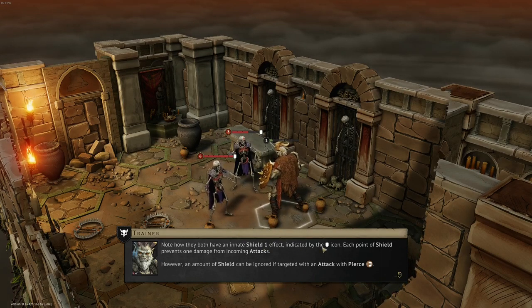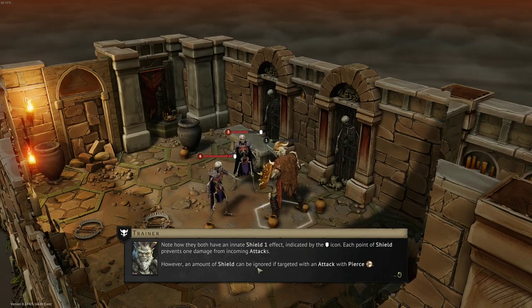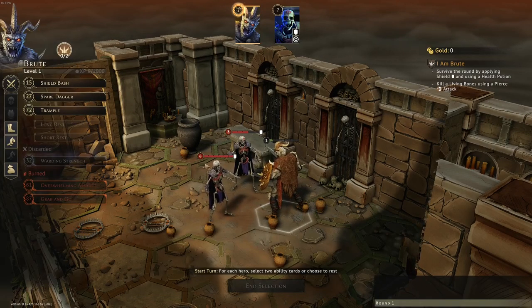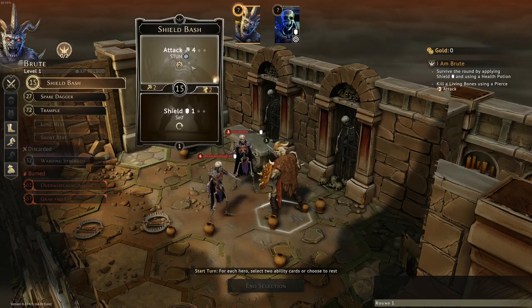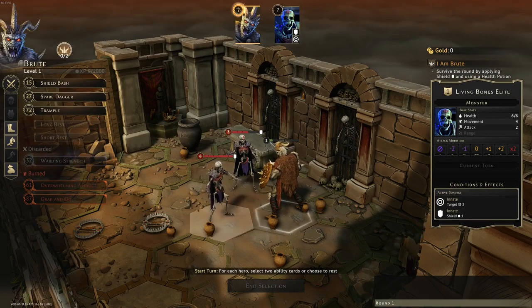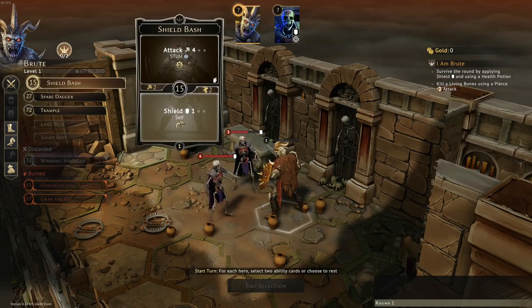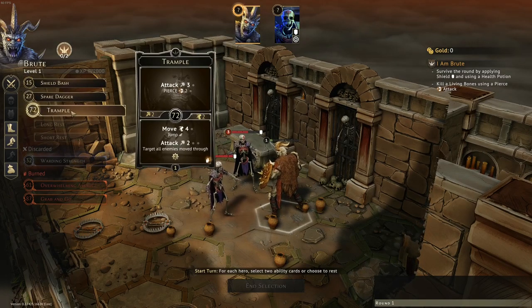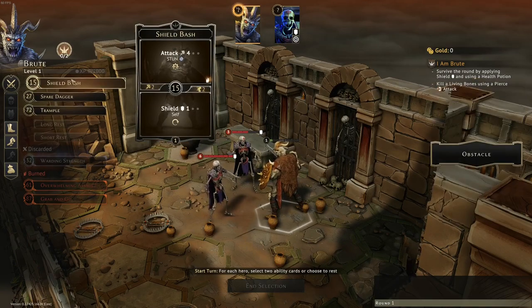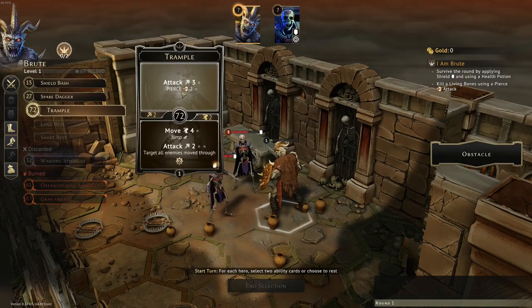They both have an innate shield one effect indicated by the shield icon. Each point of shield prevents one damage from incoming attacks, so I need to hit them more than their shield. If I pierce, it ignores shield. I'm probably going to need to shield myself. They both do two damage and I've got one health, so I'm going to need some shield. The only attack with pierce is that one, so it's telling me to apply shield and use an attack with pierce.